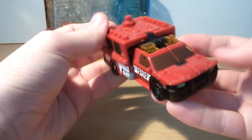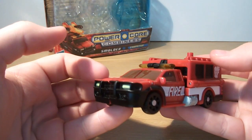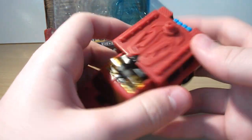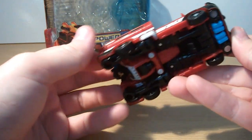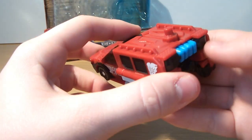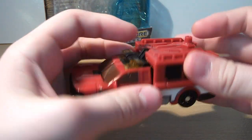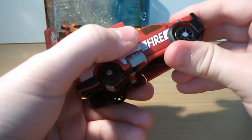Let's take a look at Smolder. I am loving this guy. It's one of my favourites of all the Power Core Combiners. There's just something about him that I'm really a big fan of. It says 'Fire' there. He has got quite a bit of detail - the yellow lights look cool. And you can kind of see the connector pegs, but they're not as visible as on a lot of the other figures.